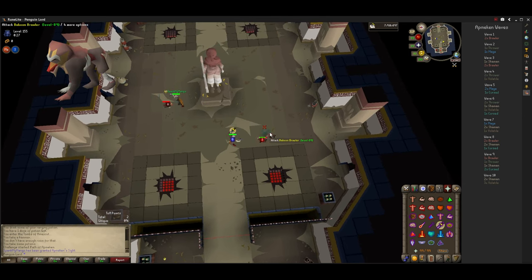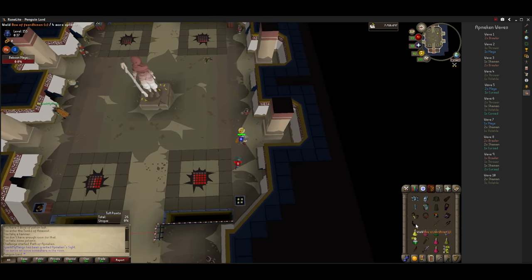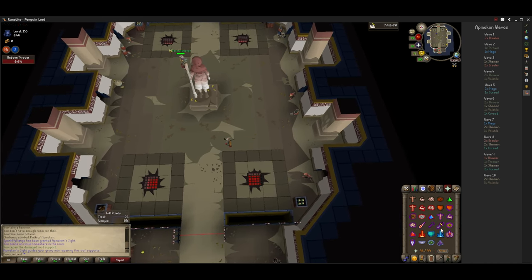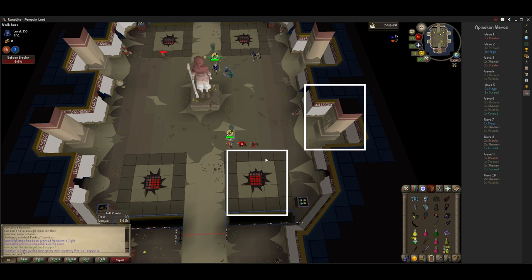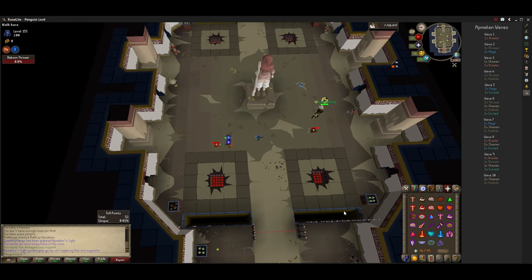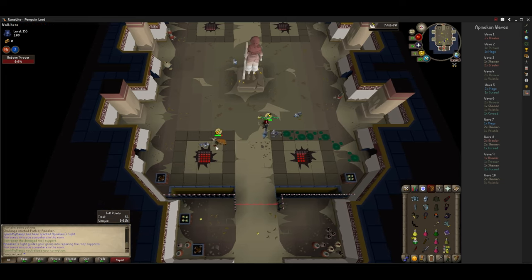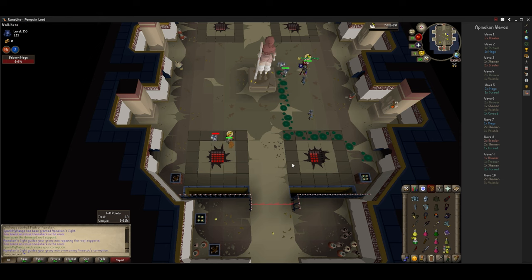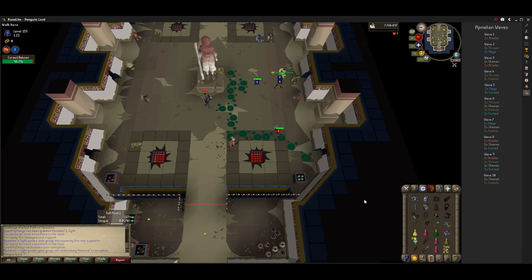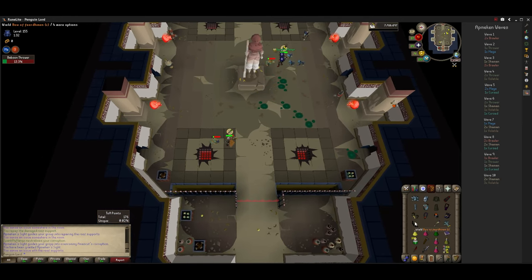There are three main monkeys to worry about: the brawler, thrower, and mage monkeys. I have a list on the right side showing which monkeys come in which wave — the types are correct even if the amounts are off. Whoever has 'sight' — indicated by a monkey skull floating above their head — will see monkey skulls either above the vents or on the pillars. If you're playing with someone else, the other player will glow dark and you'll have to stand on them to cleanse them with the potion, stand on the vent to cleanse it, or repair the pillar with the hammer. The sight will switch between players, which is shown in the chat box. I do suggest keeping your sounds on while doing this raid — it helps a lot.